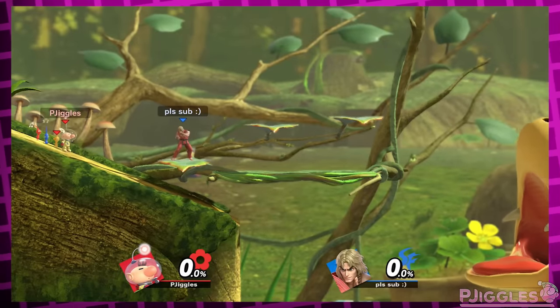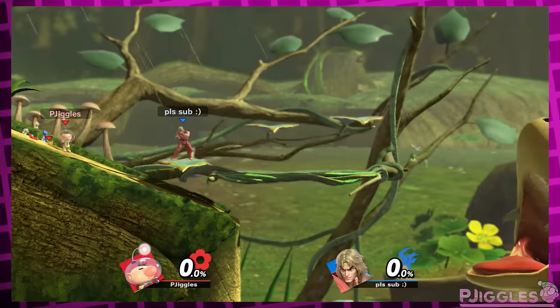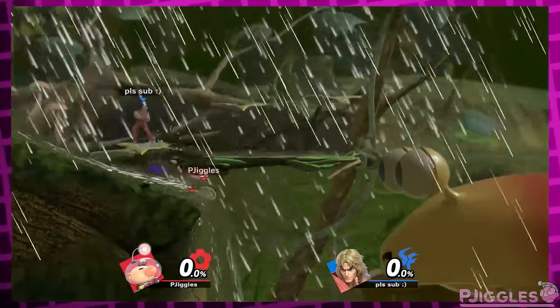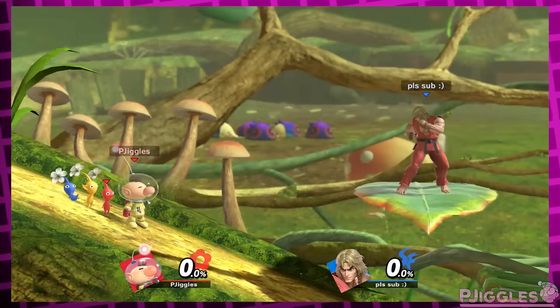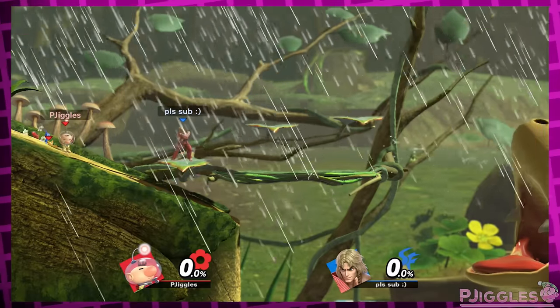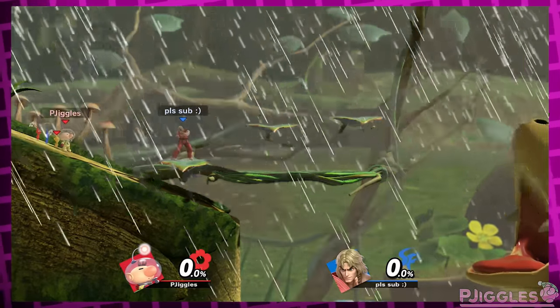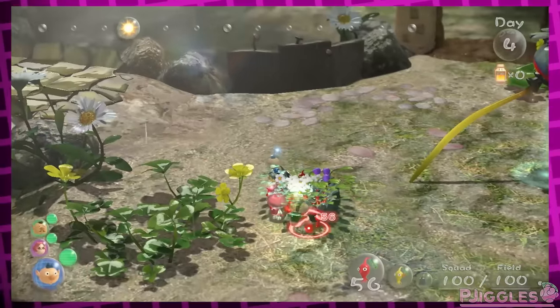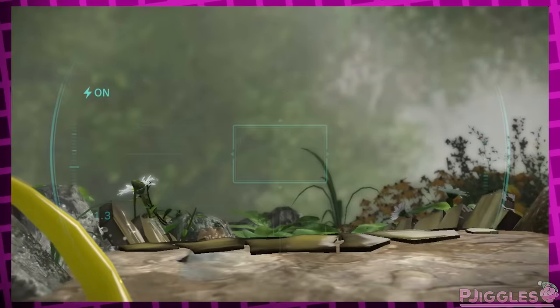What if some stages with hazards turned off still changed a little bit from what they are now, but only aesthetically? For example, normally on Distant Planet it sometimes rains, which causes the slant on the left to get slippery and you slide off. In the hazardless version, it never rains. Personally, I think it could still rain every now and then but just not affect the slope at all — just for aesthetic purposes. Sometimes in Pikmin it rains and it never affects the area, after all.